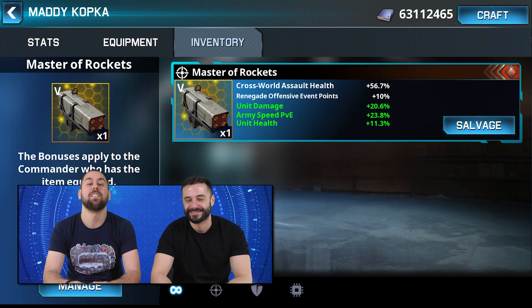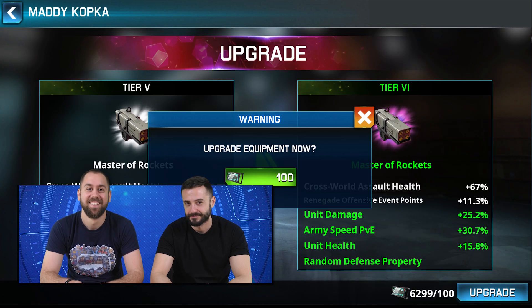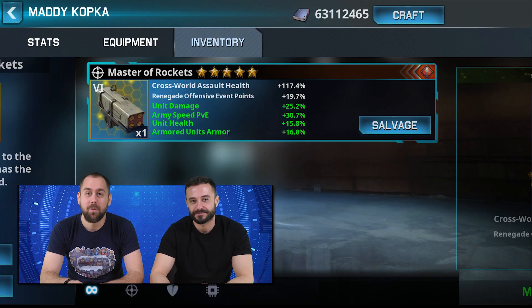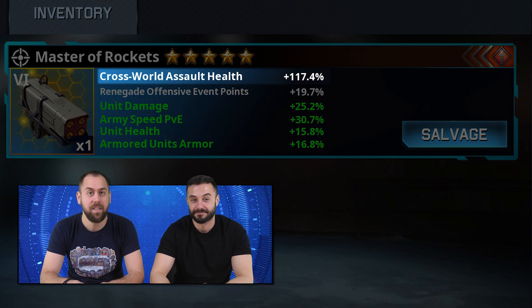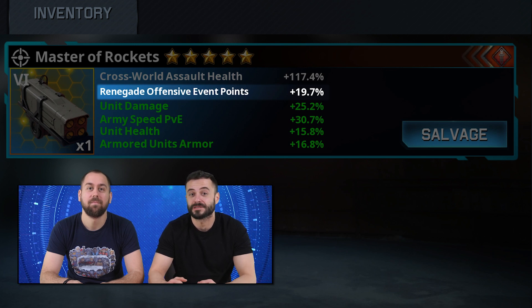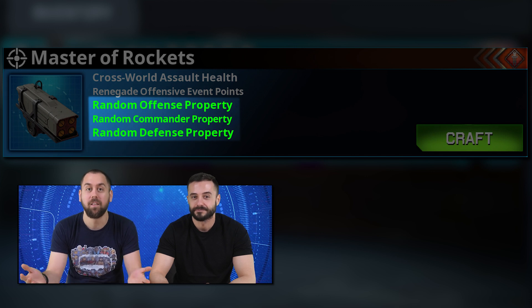Who's first? Commander Kopka — the master of rockets. Let's launch this. The item is best suited for 2 types of events. Its first fixed bonus boosts cross-world assault health by up to 117.4%. The second one helps you get more points in the renegade offensive event. If you max out the item, you will get 19.7%. Its random bonuses consist of a strong mix of offensive, defensive, and commander properties.